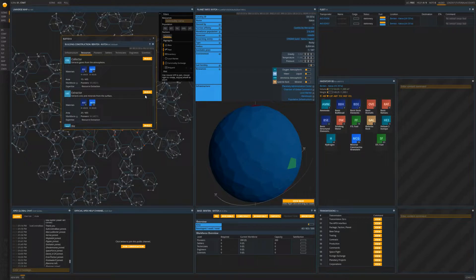If you notice, the extractor has a workforce requirement. In this case the extractor will require 60 pioneers. Since you have been given enough construction materials for two pioneer habitation units, you will have room in your base for 200 pioneers. Let's build the extractor.